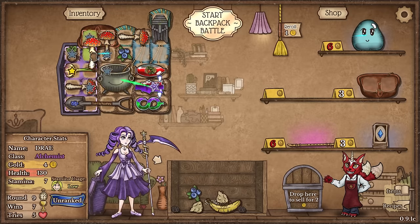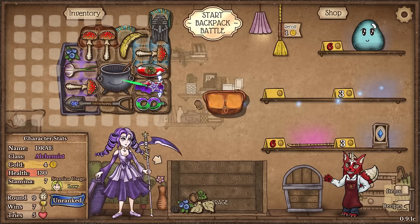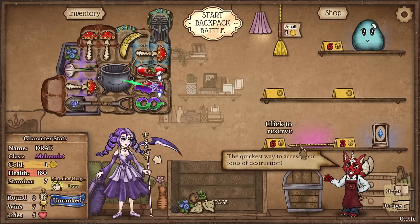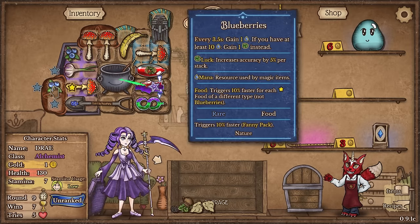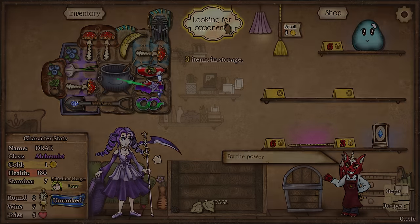With four gold left, I'm just going to hopefully increase my inventory sizing here. I need way more inventory space. We'll just throw, actually we got one more berry. We'll throw that down there. We'll throw the healing herb in there. And I think that's as good as I'm going to get it. Back out we go.